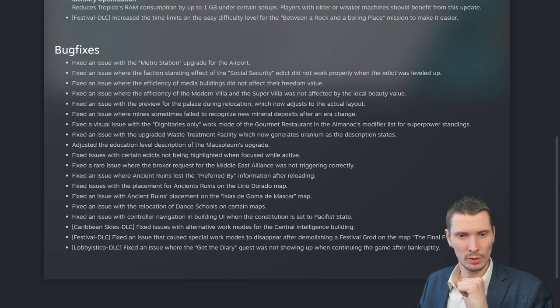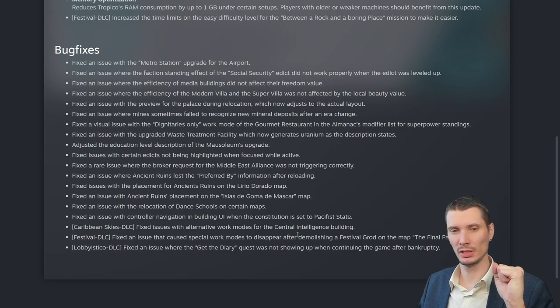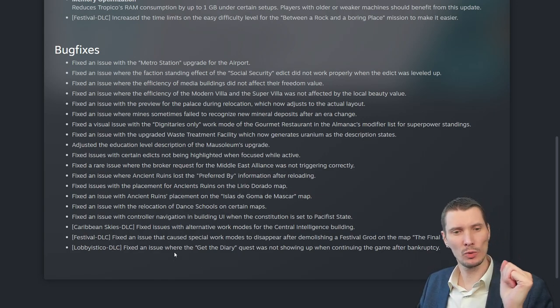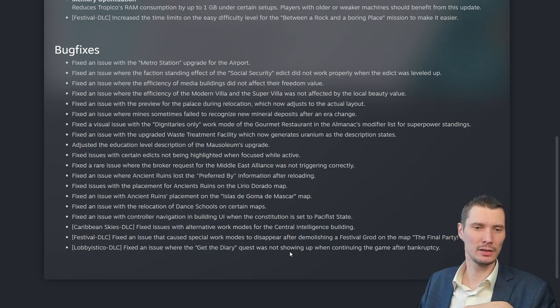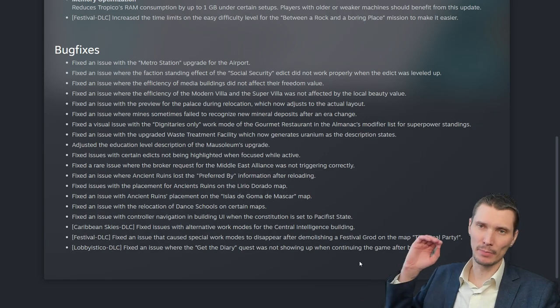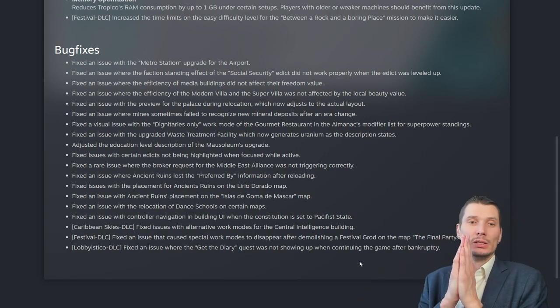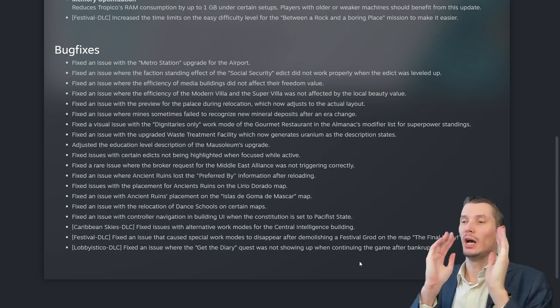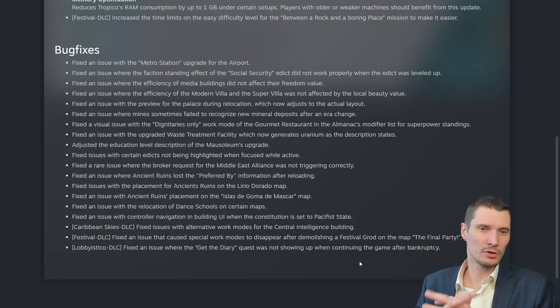Fixed a rare issue where the broker request for the Middle East Alliance was not triggered correctly. Fixed issues with ancient ruins placement on the Lyrio Torrado map and the Islas de Goma de Mascar map — sorry for butchering those names. Fixed an issue with relocating dance schools on certain maps. Fixed an issue with control navigation in building UI when the Constitution is set to Pacific State. For DLCs: Caribbean Skies — fixed alternative work modes for the central intelligence building. Festival DLC — fixed special work modes disappearing after demolishing a festival record on the map. Lobistico DLC — fixed the "get the diary" request not showing up when continuing after bankruptcy.